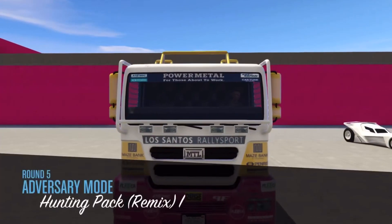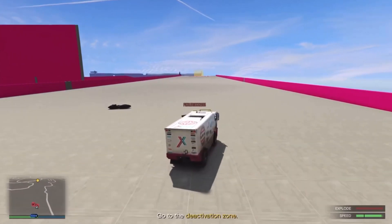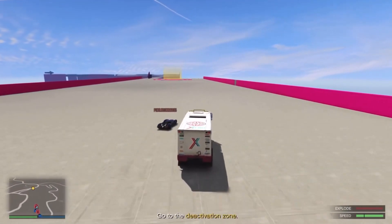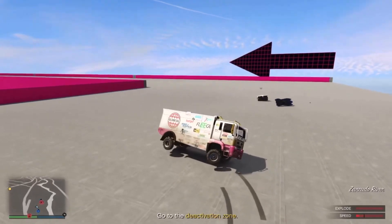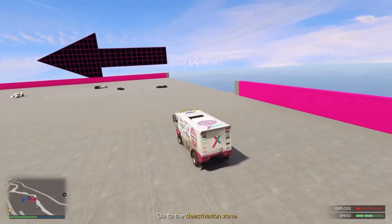It's the adversary mode called Hunting Pack. Hunting Pack is triple money right now. Basically all Hunting Pack is — the truck has to get to the finish line without stopping. There's a little timer down there, and if your speed goes down you start to explode. So you can't slow down, you can't be stopped.